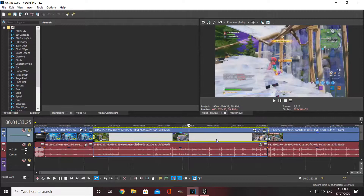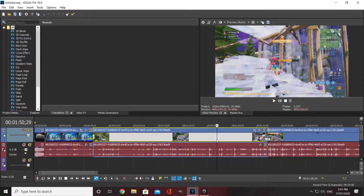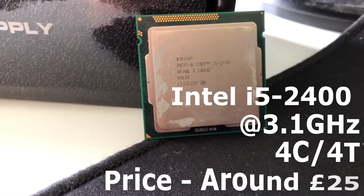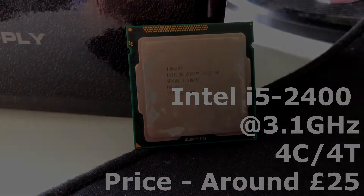The final benchmark we tried was editing footage in Sony Vegas. Editing is noticeably smoother than on the i5, with next to no slowdown when dragging or loading in clips. The main advantage of the i7 2600 over the i5 2400 is those extra 4 threads, which makes a huge difference in Sony Vegas — render times have been cut in half with the i7 2600 compared to the i5 2400.